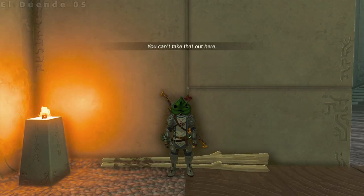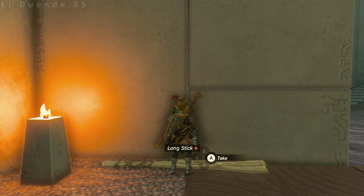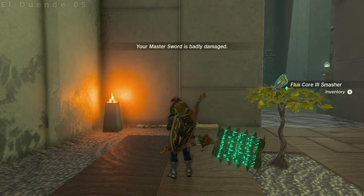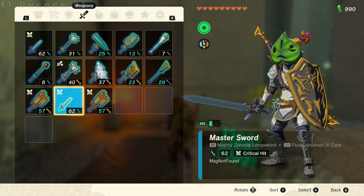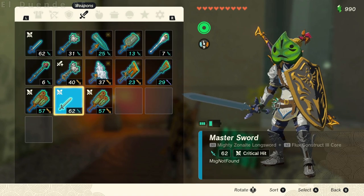Unpause, and if everything went correctly, you'll see an error message about not being able to drop an item, and the equipped weapon should not be on the ground or Link's back. Walk over and pick up the donor weapon without touching anything else, and it'll apply the fusion, modifiers, and durability to your target weapon. The weapon will be desynced, so don't forget to unequip and re-equip it to fix that.